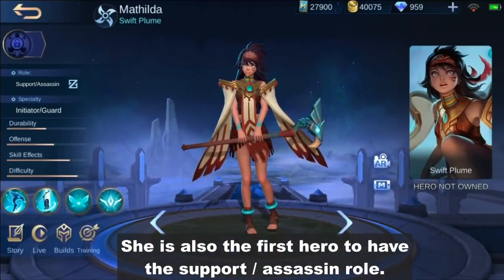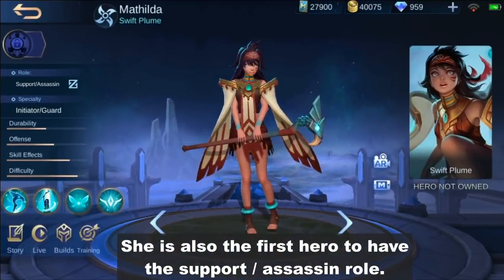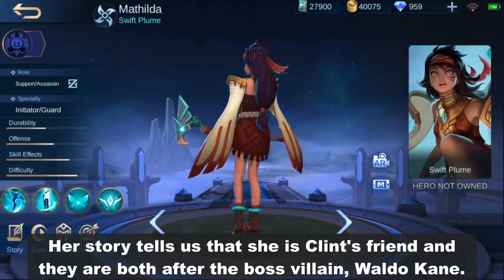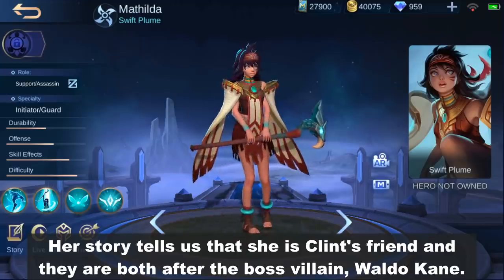She is also the first hero to have the support/assassin role. Her story tells us that she is Clint's friend and they are both after the boss villain Waldo King.